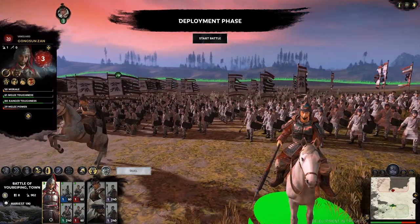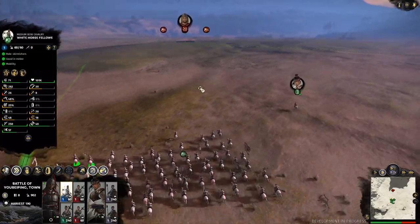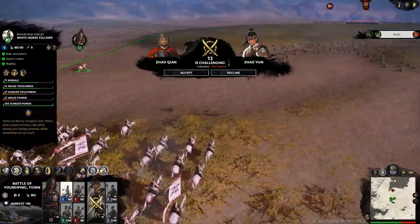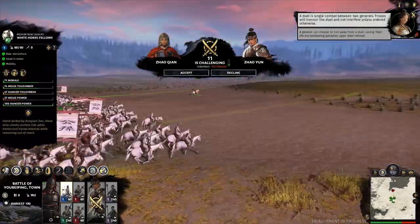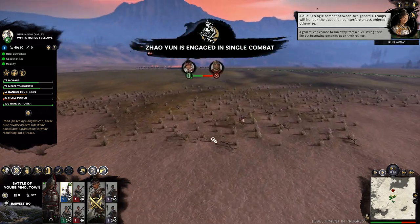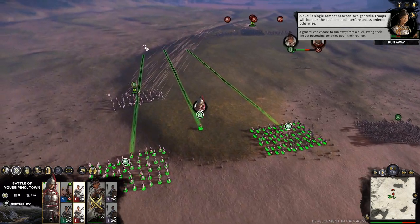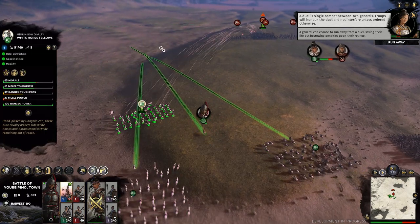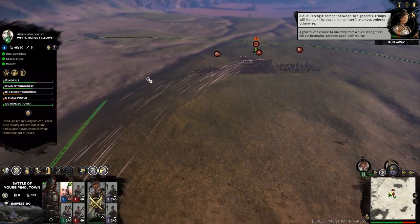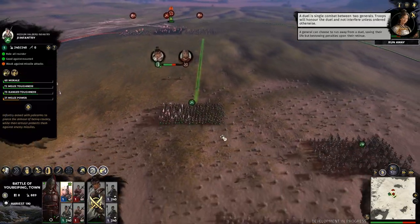The battle opened with me sending Gongsun Zan and his cavalry over to the flank, and sending my infantry down the center. The opposing general Zhao Xin decided to duel Zhao Yun — the last mistake he was ever going to make. One thing I want to point out is the range of archers in this game. Previously in Total War games they feel a bit short, but in this one arrows start to fly a long way in advance, and you have to use cavalry as a hard counter to them.